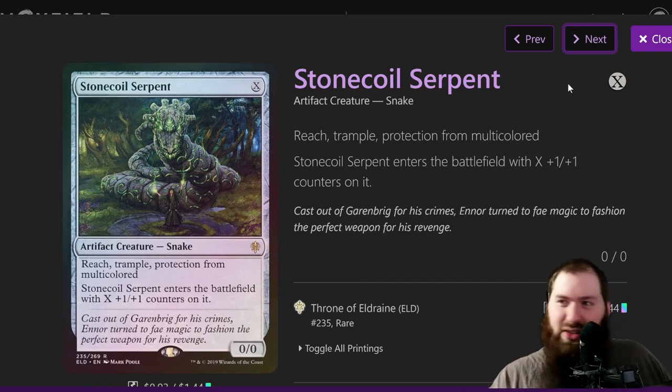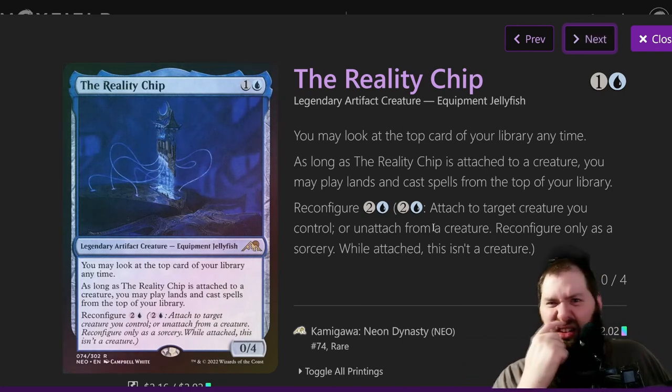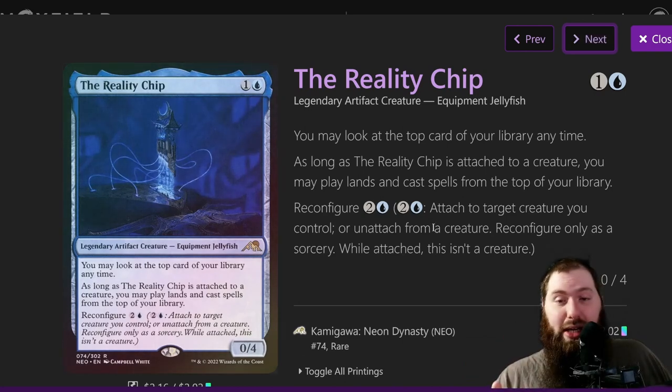Teardrop Kami is a one-mana one-one Spirit. There are a couple spirits in the deck, but the main thing is that it untaps Volo or untaps Incubation Druid if it has a one-one counter. The Reality Chip was actually an all-star in playtesting — it allows you to play any spell off the top of your library, kind of like Bolas's Citadel but not quite as good since you can't pay life. In a deck with tons of zero and one-drop creatures, it really expedites things.